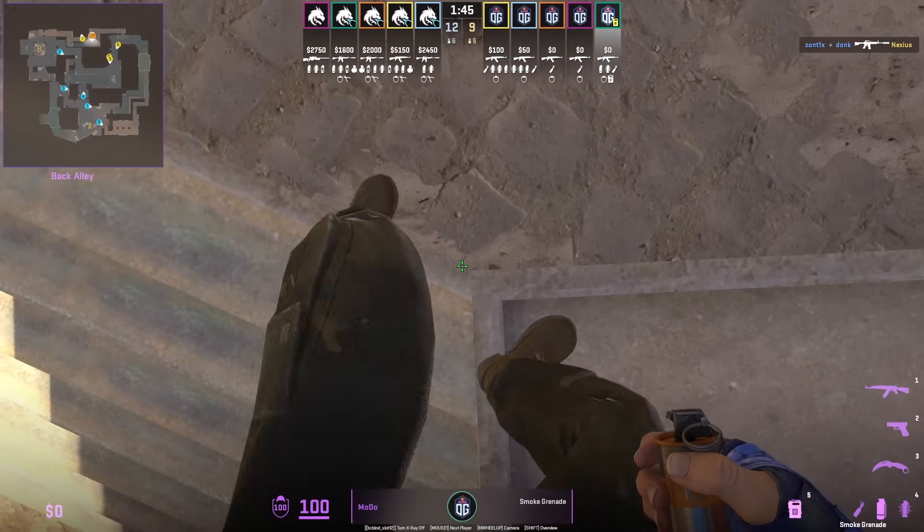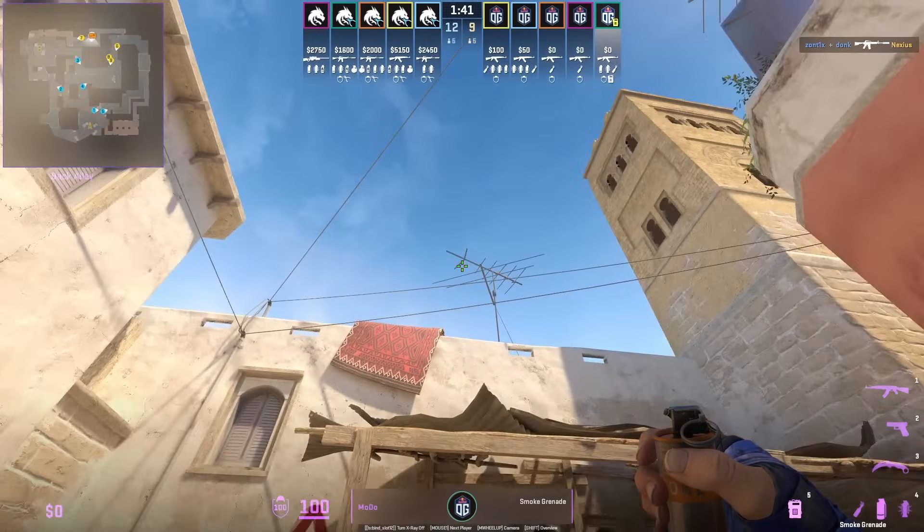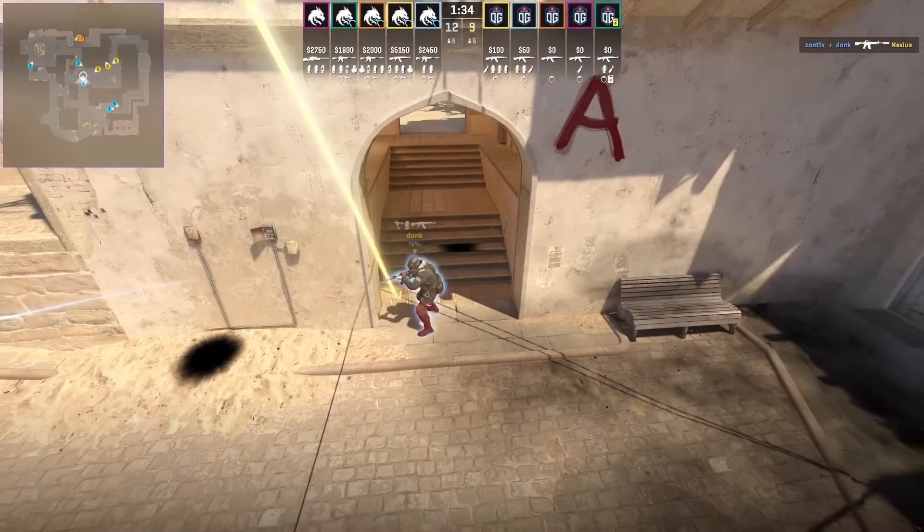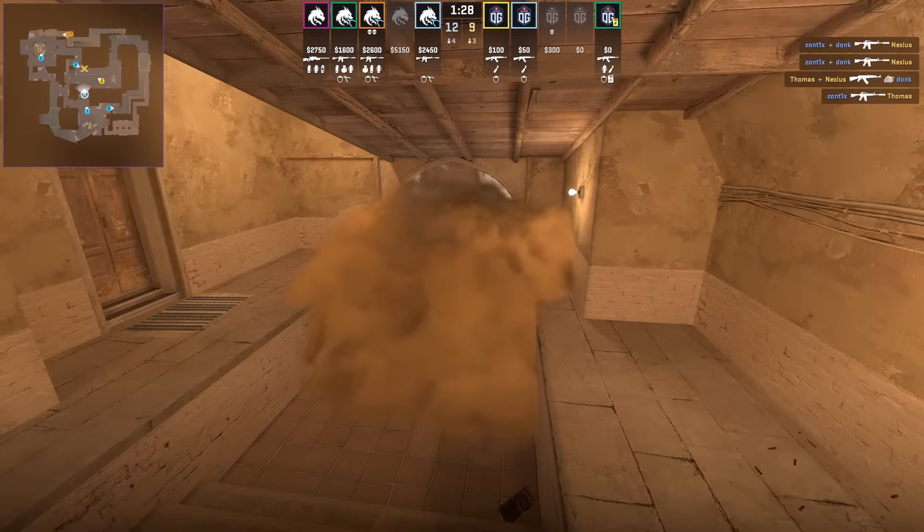Moto from inside B apartments smokes off bottom connector, and how OG uses this smoke is that three players don't have to use their smoke, so they can come out mid safely to split B.